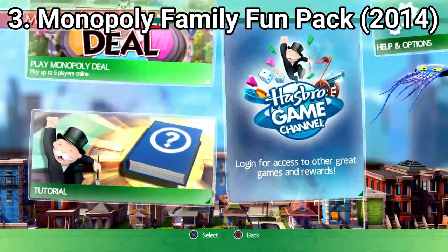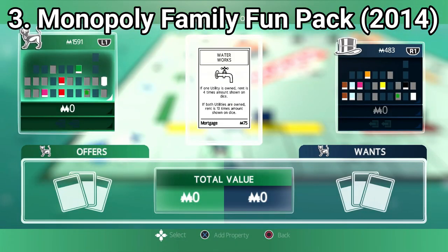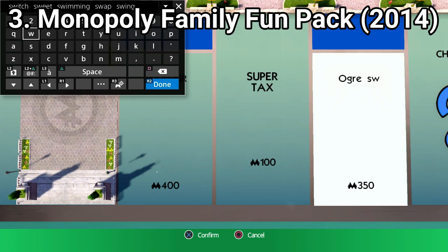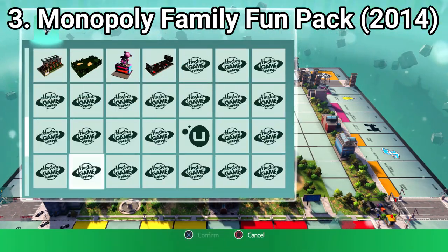Monopoly Family Fun Pack is a bundle containing Monopoly Plus and Monopoly Deal, and you pretty much get the exact same games mentioned above. Plus, you get a mode where you can edit your own board — you can choose the name of the properties, add your own images and so on. Also, Monopoly Deal is online only in this version.